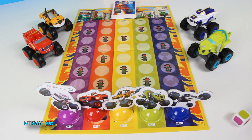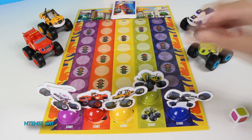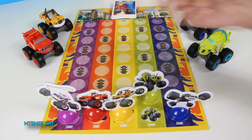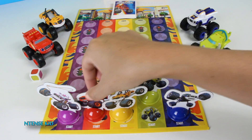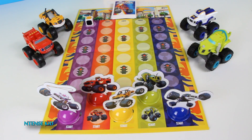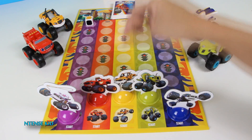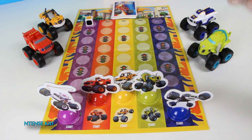We'll start with Starla. Starla is green, that means Zeg gets to move one. Let's go Blaze and roll — Blaze, you get to move one. Stripes, that means you get to move one since it's yellow. Oh, you landed on a stamp question. Let's see what the question is.